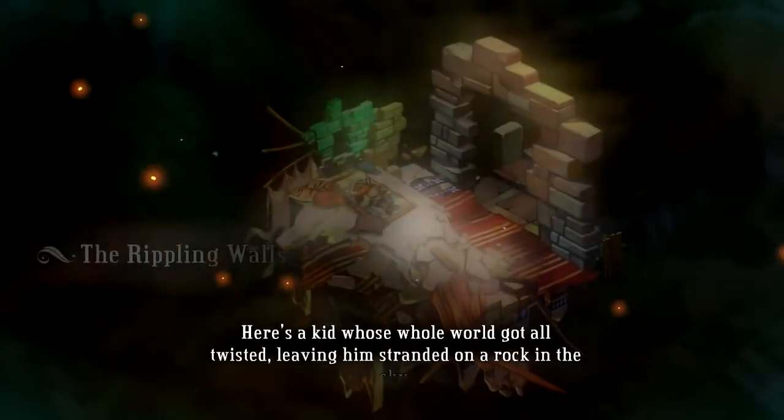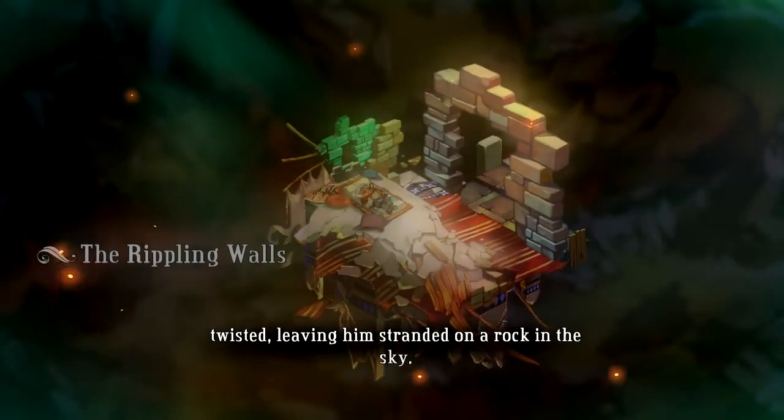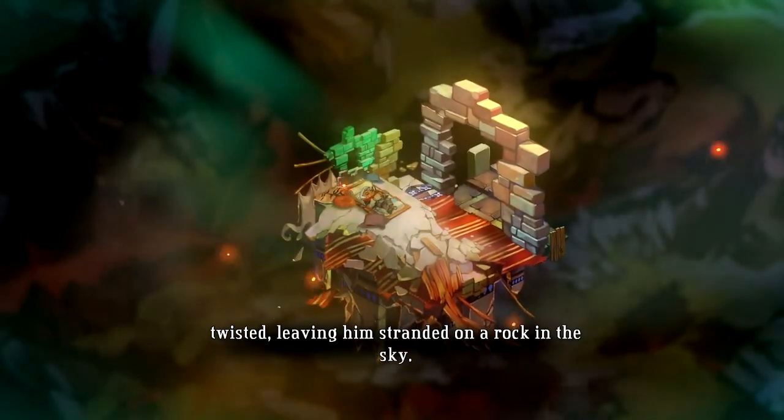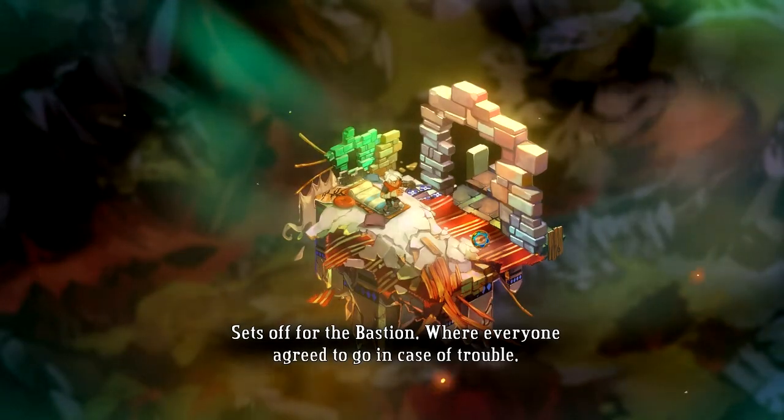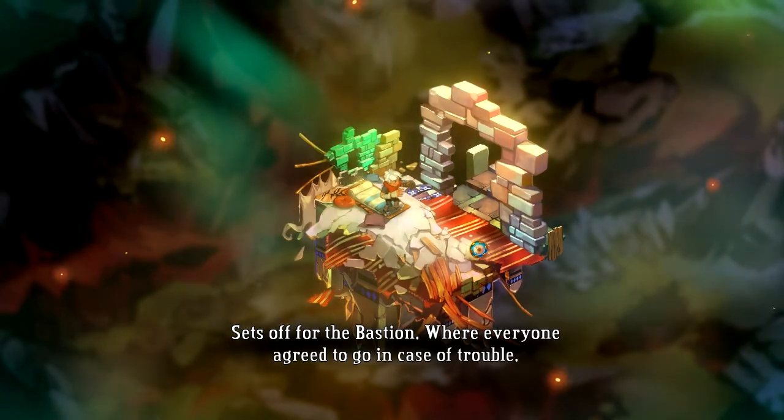Proper story is supposed to start at the beginning — ain't so simple with this one. Here's a kid whose whole world got all twisted, leaving him stranded on a rock in the sky. He gets up, sets off for the Bastion where everyone agreed to go in case of trouble.